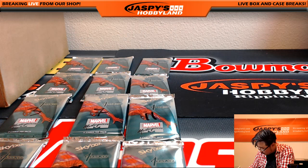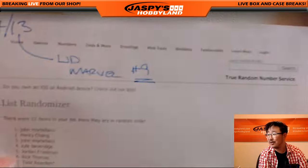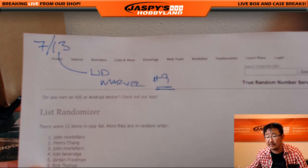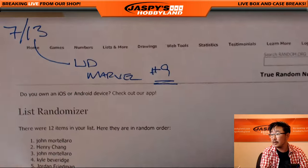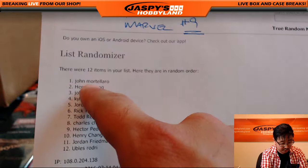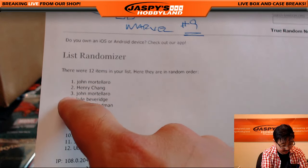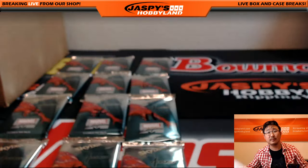So I printed out the list. Upper Deck Marvel number 9 — it's in pen, it's official. There it is. Let me set the focus really quick. All set. The first person to go is John M. You have packs one and three. Good luck.